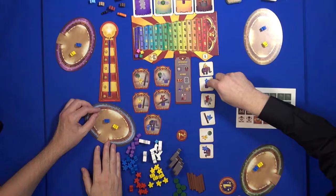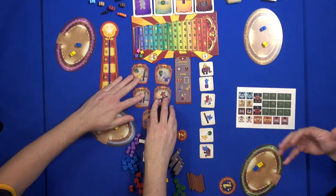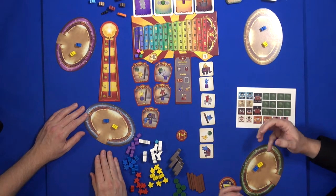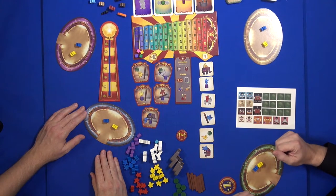Two acrobats are obviously not enough to do a good show, so the first part of the game is to get more components. You have a small drafting phase — two rounds — and you have to take two tiles, one of this type and one of this type. Those tiles will give you more components so you can build something nice that can please the audience.